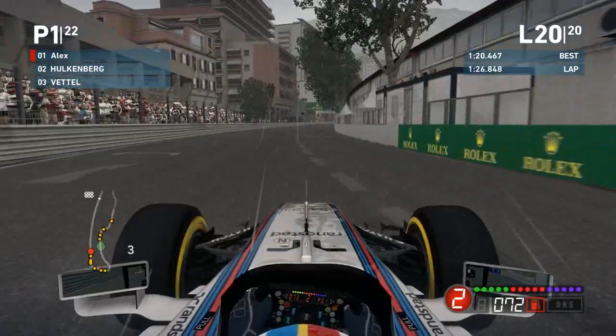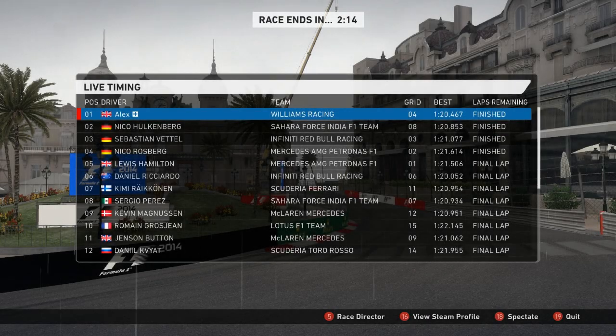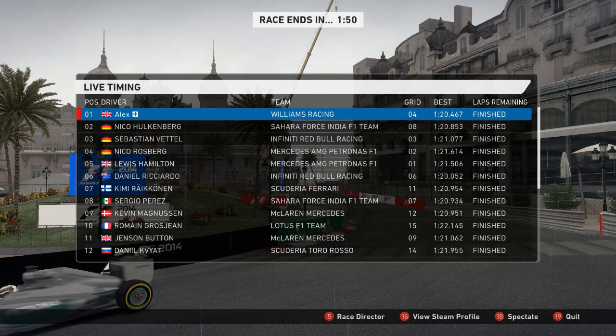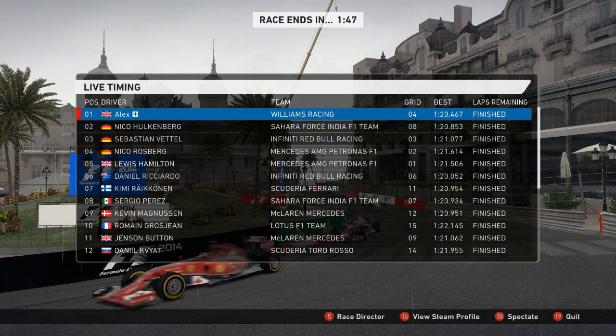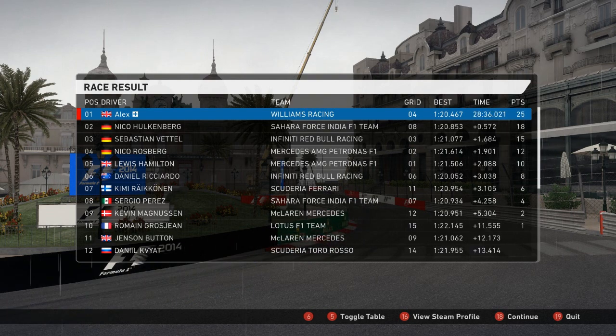I'm very slow through the final corners — just don't spin. I lost about 12 seconds in the last three or four laps, just being cautious towards the end of the race. I probably had the pace to win by 10 seconds, but I told myself not to crash with the win in the bag — no need to do anything silly. I managed to bring home the race and get first position. The race result shows I won, then Hulkenberg in second, Vettel, Rosberg, Hamilton, Ricciardo, Raikkonen, Perez, Magnussen, and Grosjean.